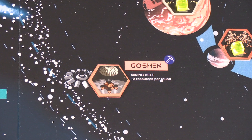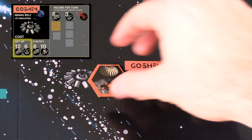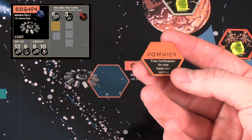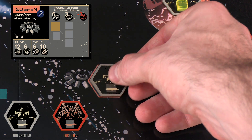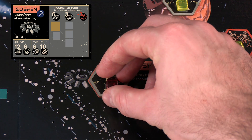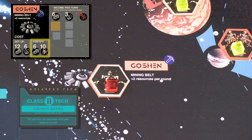To buy a base on an unoccupied territory, it's as simple as determining the cost, which will be printed on the base card, taking the bonus tile from the territory if there's still one there, placing a base tile with the unfortified side up, and placing your player marker cube on top to indicate it belongs to you. If you so choose, you can pay an incremental cost — also stated on the base card — to fortify your base. You can also fortify through certain advanced tech bonuses and bonus chips.